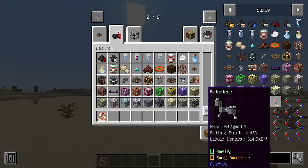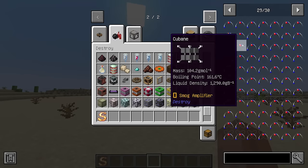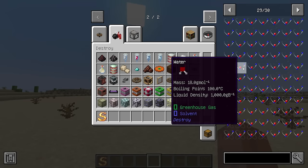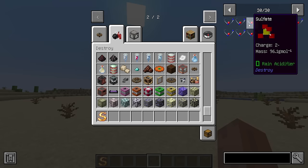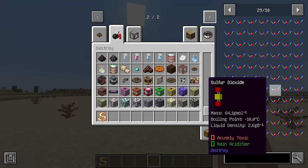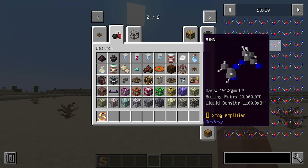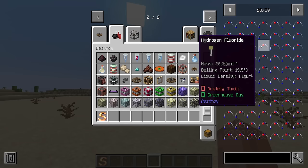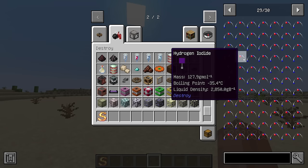Destroy's flagship feature is its sandbox chemistry system. While other technical mods add machines and recipes based on chemical processes, Destroy actually simulates chemistry on the molecular level. This means there is rarely a set way of doing things — you are provided with a wide range of reactants and can combine, transform, and extract these in a potentially infinite number of ways to create various molecules, making the chemistry feel less like following instructions and more like playing.